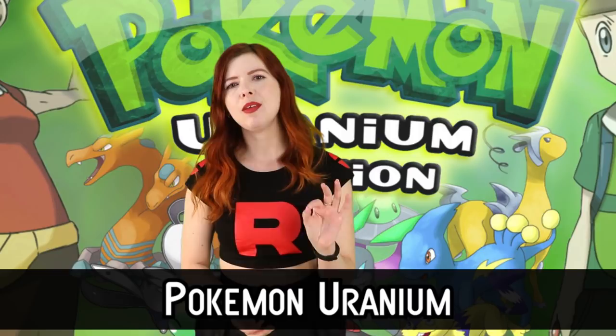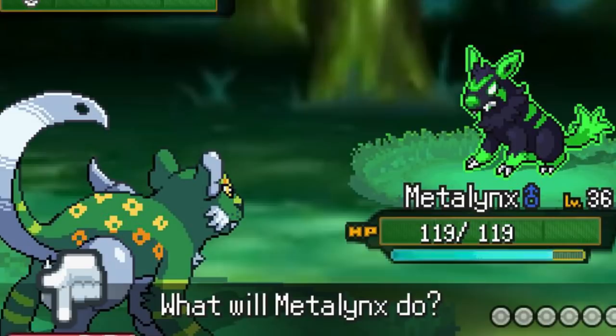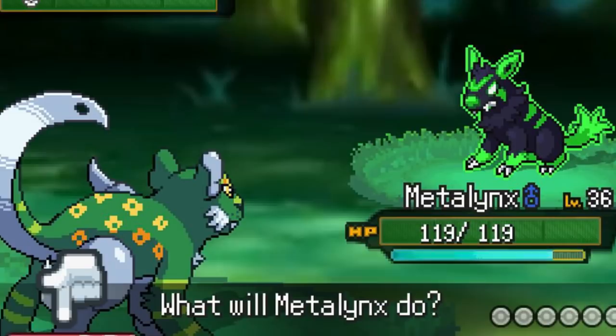Number 6: Pokemon Uranium. In this fan made Pokemon title you aim to uncover the mystery behind a nuclear explosion in the Tandor region and must chase spooky, irritated ghosts that haunt the area to discover its secrets. Pokemon Uranium is one of the few fan made games to receive a cease and desist letter from the franchise due to how controversial it was. By the time the letter was received, the game had already been downloaded over a million times. Although the team complied, the community came together to make their own patches to fix bugs and glitches, continuing to build on and improve the game themselves.